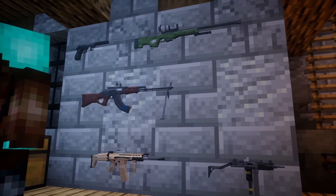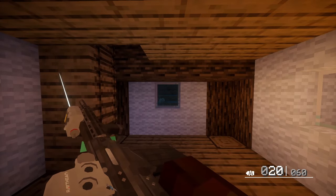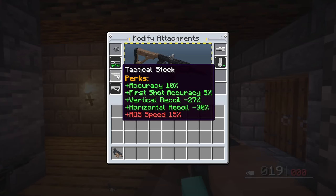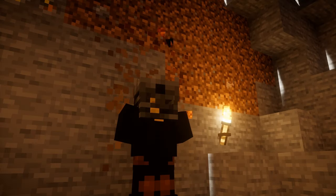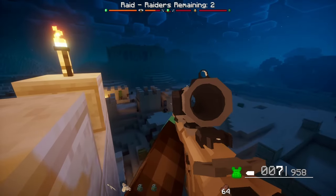Players can customise their guns in two ways. Every gun can be modified on the fly with attachments. Each of these applies a different effect onto a gun's stats, whether it's reducing vertical recoil with a muzzle brake, or increasing the magnification of the player's zoom with a scope.